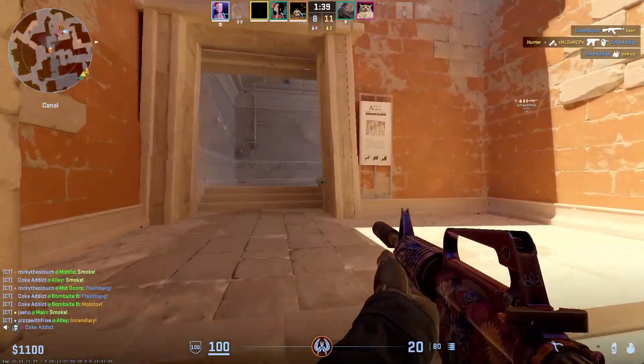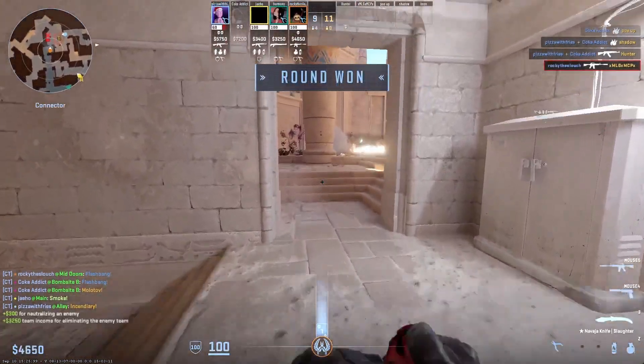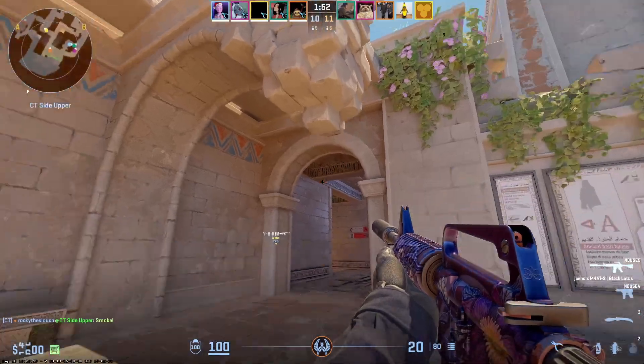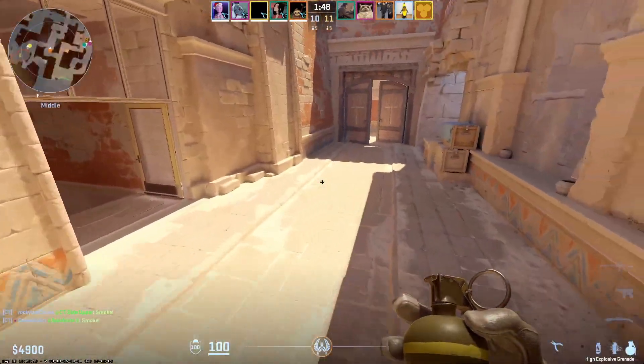Understanding that you will be countered is most important when thinking about applying pressure in different ways to throw off your opponent. This combo of the far left crevice with the top right leaf on the wall smokes mid from CT perfectly.